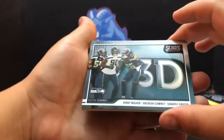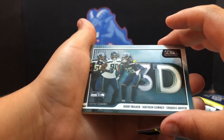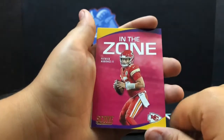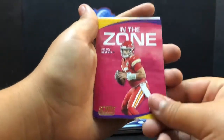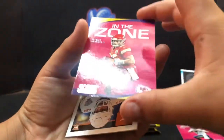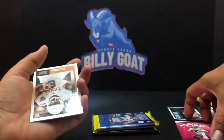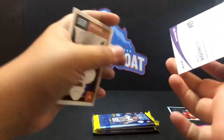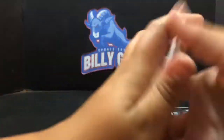3D of Bobby Wagner. Devon Clowney and Shaquille Griffin. Oh, that's a nice one — In the Zone Patrick Mahomes! And that Patrick Mahomes buddy, look at that — what's different about that than the one you just saw? It's a yellow! A yellow Patrick Mahomes In the Zone — oh, that's not bad!